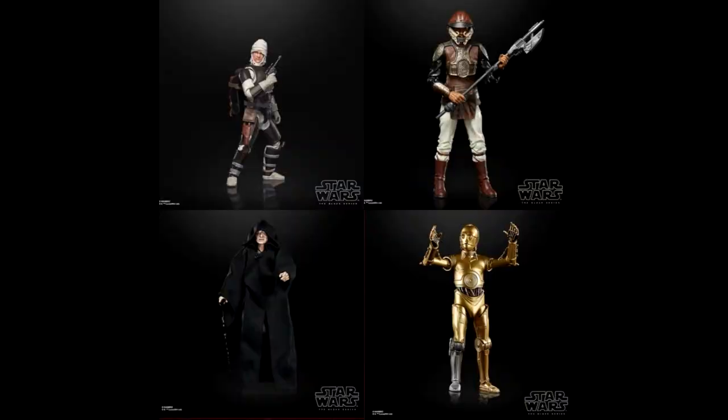The next group of archive figures have officially been announced: Dengar, The Emperor, C-3PO, and Lando in Skiff Disguise. Lando didn't come out that long ago, I've already got several C-3POs, and I've already got two Emperors. Dengar I need, because I missed him the first time he came out. The Emperor being re-released is great — not many people have been able to get that new Emperor. With Return of the Jedi's anniversary, I can see why they're putting out C-3PO and Lando as well. Dengar's the only one I particularly need here — what are your thoughts, guys?